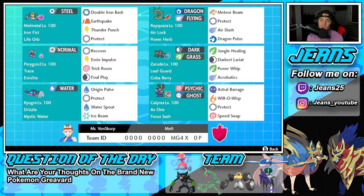Bottom left is Kyogre — this Pokemon is still overpowered in this series, just so dominant. It's got Drizzle and Mystic Water, running Origin Pulse, Protect, Water Spout, and Ice Beam. Final Pokemon is Shadow Rider Calyrex with Focus Sash, and this time it's rocking Speed Swap as one of its moves, paired with Astral Barrage, Will-O-Wisp, and Protect. Speed Swap is great for Pokemon like Melmetal — give it your speed, make it really fast so it can hit like a truck and outspeed at the same time.